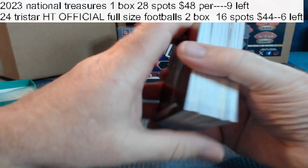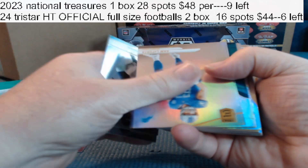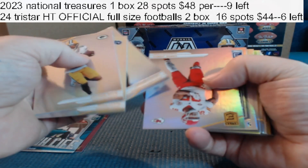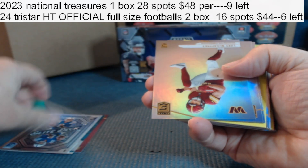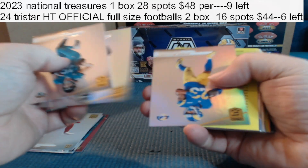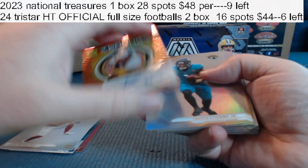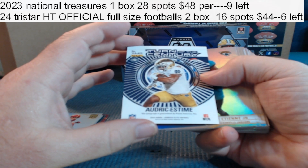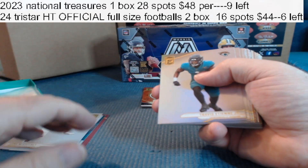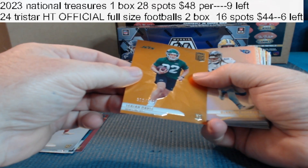Oh no — all right, see what this is. Joe Alt to 349 for the Chargers. Base, base, base. Evan Ingram for the Jaguars. Base, base, base. Anthony Richardson Elite. Got a Luke McCaffrey to 999 rookie for the Commanders. Big card — we have an autograph Turn of the Century, numbered 5 of 49. Aldrich Esteem for the Broncos — who has the Broncos? For the Jets, Isaiah Davis to 399.